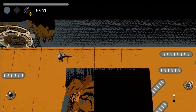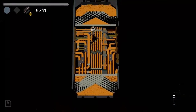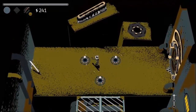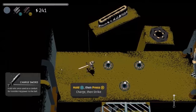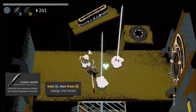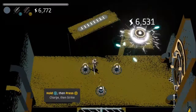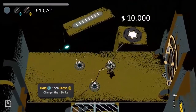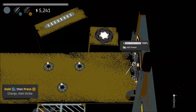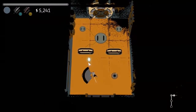We've got everything there, so now we can open this door. That's pretty much the extent of it. There's a sword, so we'll be adding this to our inventory. Now we can do our charge maneuver, which basically allows us to block incoming fire, because there are little cannons that will be shooting at us eventually.